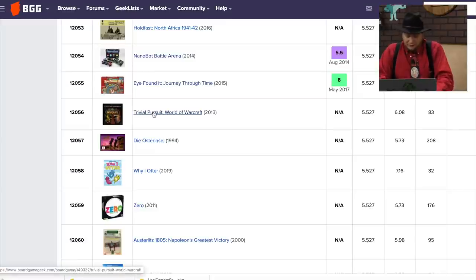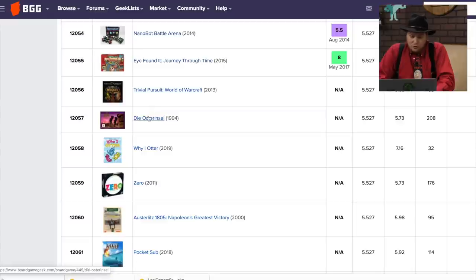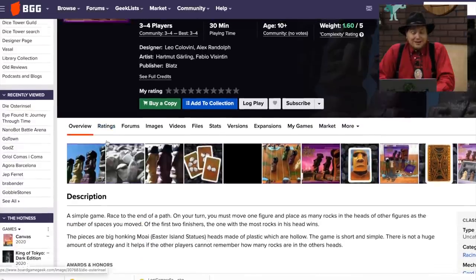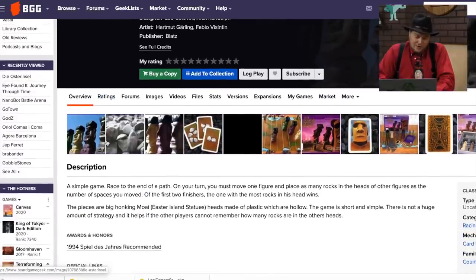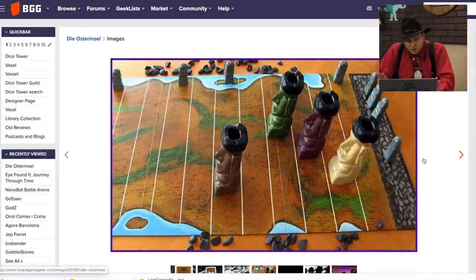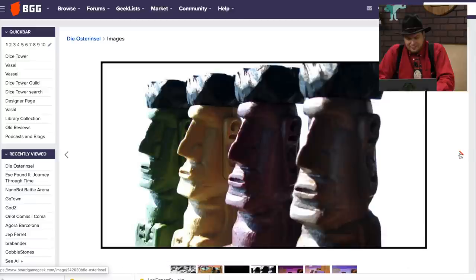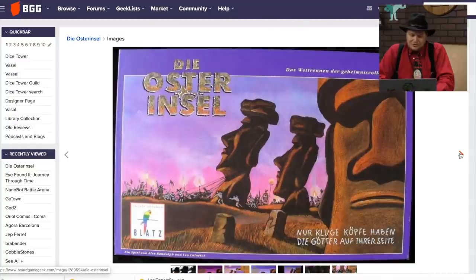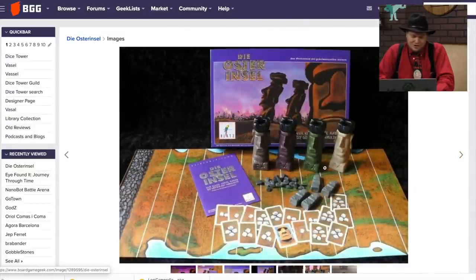Trivia Pursuit World of Warcraft — who's playing that? Die Osteresel — this is about Easter Island, designed by Leo Colovini and Alex Randolph. Both designers are super abstract. I like the pieces — they look fun. But it's just a racing abstract strategy game. It's got a decent amount of ratings, but I don't think this ever saw an English release.